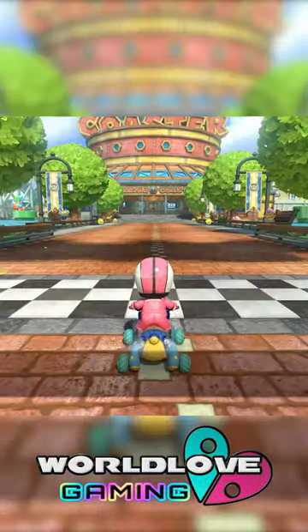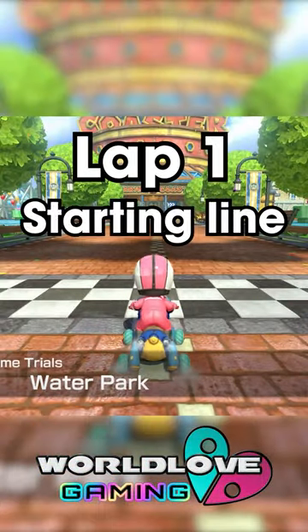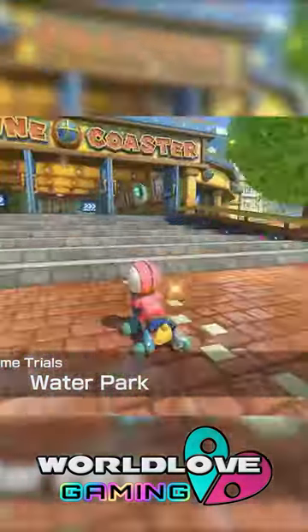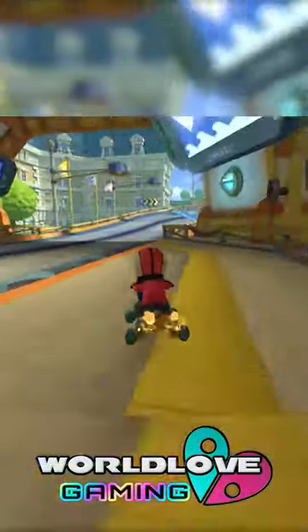But where does it use its mushrooms? Well, on lap 1 you should use your mushroom at the start. This is very effective and saves a lot more time than shrooming on a straight, as you also accelerate immediately.